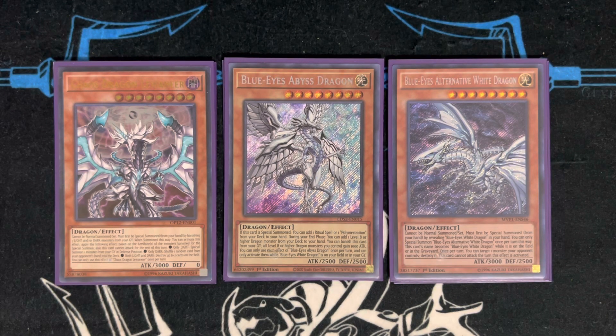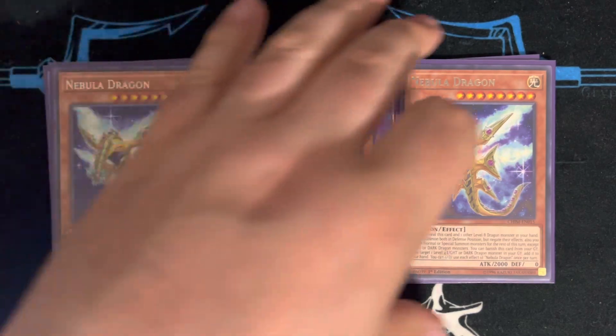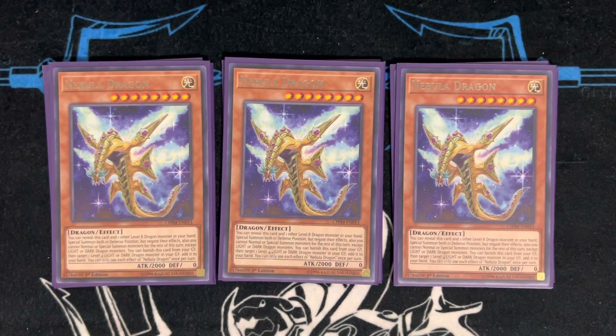The one Chaos Dragon Levianeer is searched off Melody, and in this deck you're usually using its Monster Reborn effect more than the hand-ripping effect. The whole reason the trap version is more viable than the combo build is three copies of Nebula Dragon. You can reveal it plus a level eight dragon in hand — Blue-Eyes Abyss Dragon also fits — and it special summons both while negating their effects. For the rest of the turn you cannot special summon light or dark dragons, but it gives you instant access to Rank 8s like Dingirsu and Number 38. The best play is to make Dingirsu, detach the Blue-Eyes used to make it into the graveyard, which summons Number 38 with material and makes True Light live.